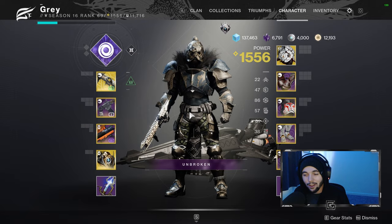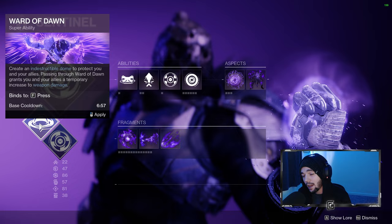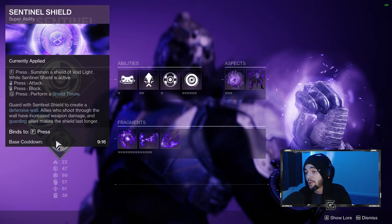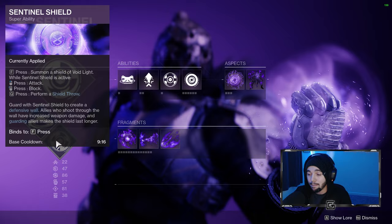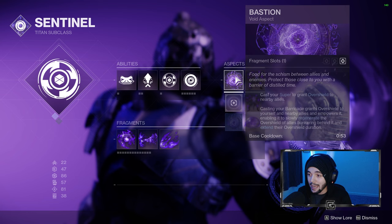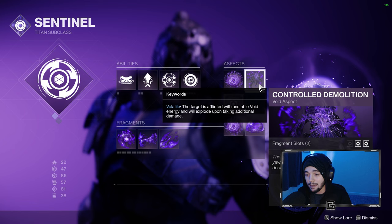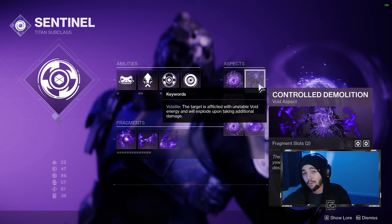Taking a look at the Titan, things are a little different because there have been some changes to the Titan super. The Ward of Dawn bubble has been nerfed — it's down to 25% damage bonus. But Banner Shield got a buff; it's up to 40% increased weapon damage when your allies are shooting through it. So if you're running Void Titan in this raid — which you should be — you can have the bubble if you need it or Banner Shield to buff allies. Paired with that, we're going to use the Bastion aspect, where our Barricade gives Overshield to us and nearby allies. Control Demolition lets you throw out grenades and get big explosions for clearing out adds. I did just do a video going over Void 3.0 Titans — feel free to check that out for more depth.